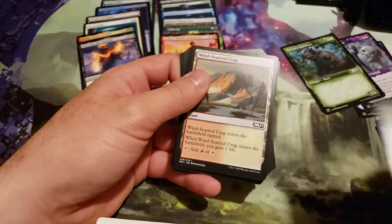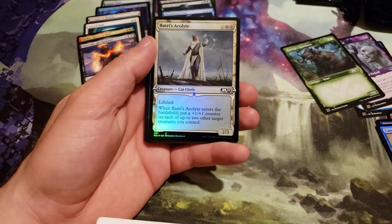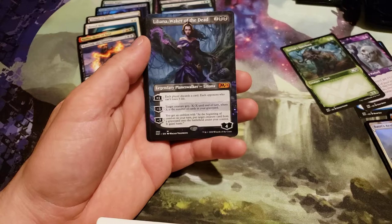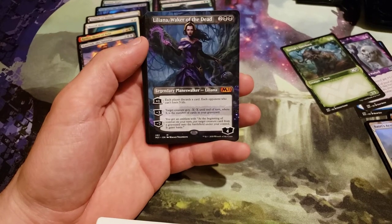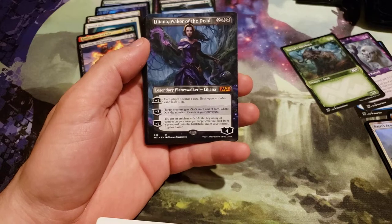Arena craft code card — I haven't been using the arena cards. And we got a Foil Alternate Border. And a Full Art Liliana, Waker of the Dead! Costs 4, 2 generic and 2 black.